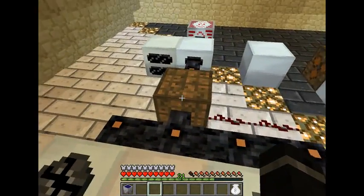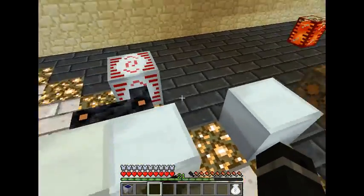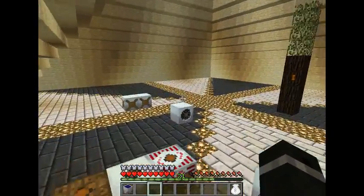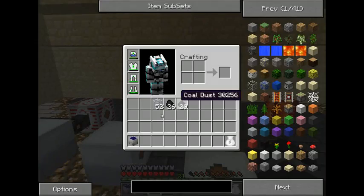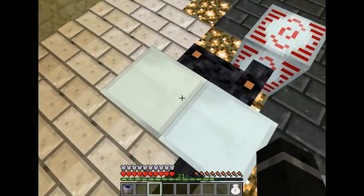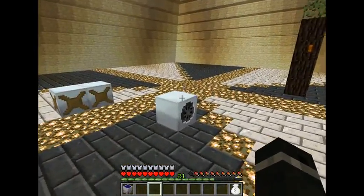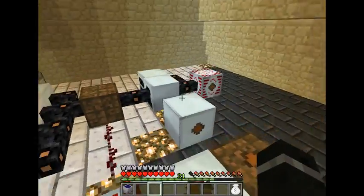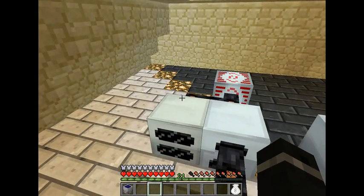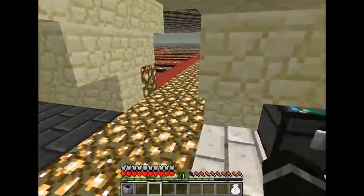For the setup that I have here, I will no longer need any of my other power supplies. All I would need is just that one HV solar array, and it will pretty much do away with my geothermal, my generator, windmills, and water mills. The only thing that will really top this is going to be your nuclear reactors.